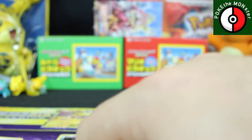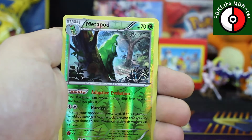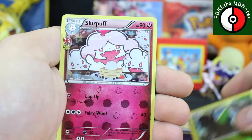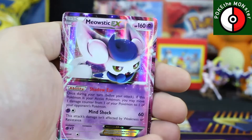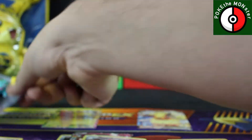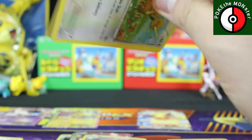Just get your Pokemon opening fix for the day in, you know what I'm saying? We've got another Fletchling and Munchlax, Pokemon Fan Club. Reverse holographic is a Metapod, Slurpuff is our Radiant Collection, our rare card is a Meowstic EX — very, very nice. This is far better than the previous Generations pack opening that we've done.